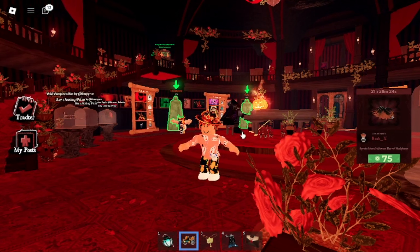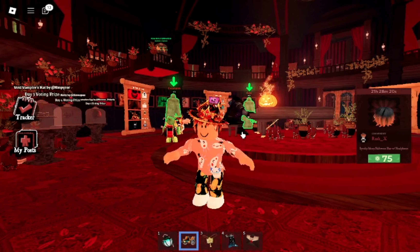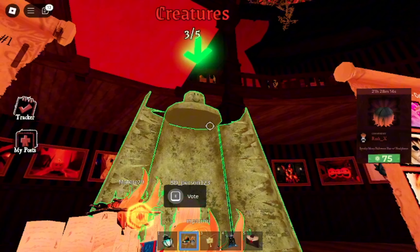Here's how to get all the Day 5 items in the Roblox The Haunt event. We're going to start off by getting the Abomination's Egg, which you can get by voting 20 times.